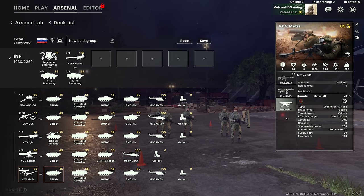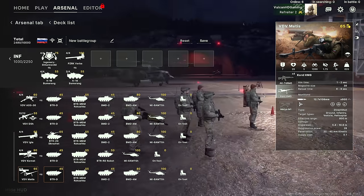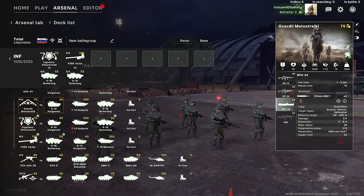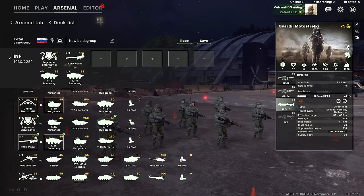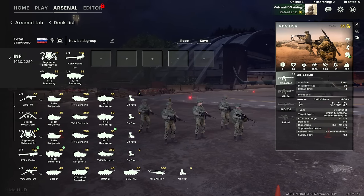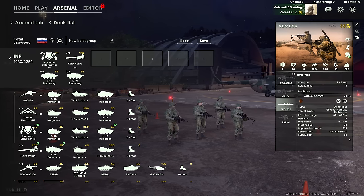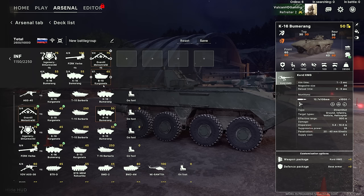Since the Verba are four-man squads we can fit two in one Boomerang, so I'll only take two Boomerangs for four Verbas. We're also looking at the VDV Metis — the Metis isn't crazy long range but the combination with the Chord HMG is really nice for dealing with light armored vehicles. Then there are the Guards, which are super strong: an eight-man squad with the RPG-28, which has very solid penetration — 1000mm of heat penetration, able to defeat most vehicles at close range.